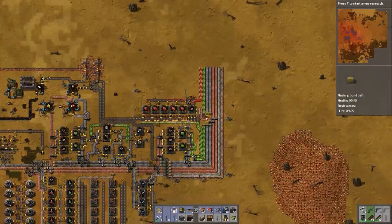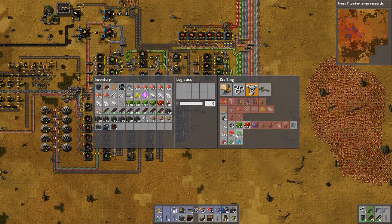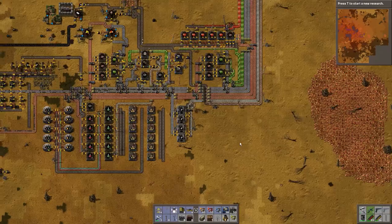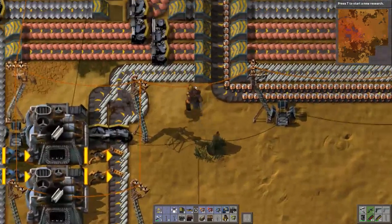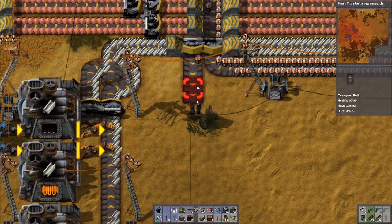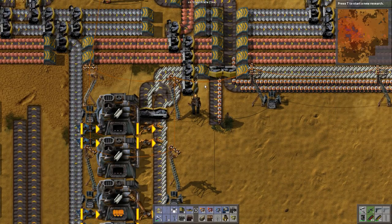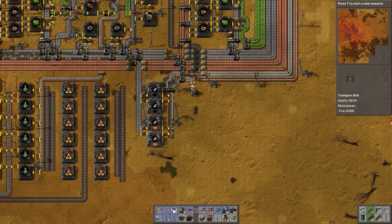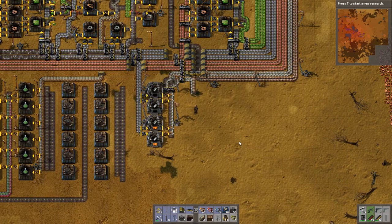So we're making these advanced circuits and I need to get them right here. The batteries already come to about here, so I guess we could do that instead and have a little splitter here — that will be our batteries. We could do the same here and put a splitter there — that will be a steel. Perfect. So now we have steel and we have batteries. The next step would be the red circuits and the smart inserters.